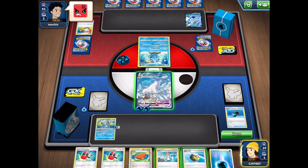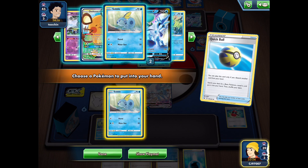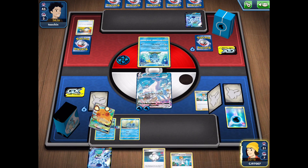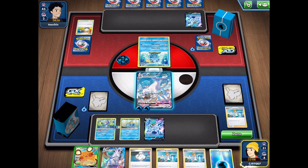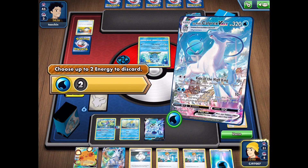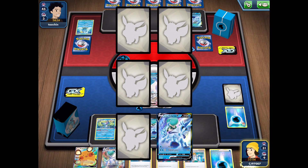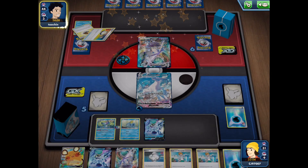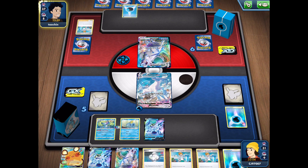We take both energies — we can only attach one, but the other can go into the discard pile to combo with Melanie. My opponent gives us an angry face because of such a good start. We Quick Ball for another Sobble, losing one Palpads — but we're in such a good position it doesn't matter much. We put down another Calyrex V and hit our opponent now. We need to discard energy for the attack, but we have Melanie in hand. My opponent didn't even get an energy attachment last turn, so we should be fine.